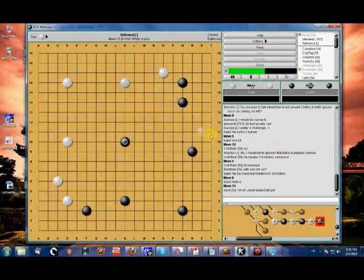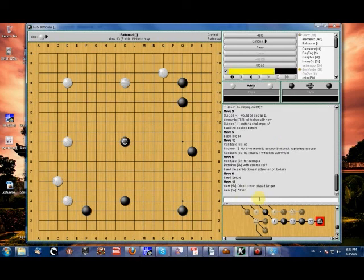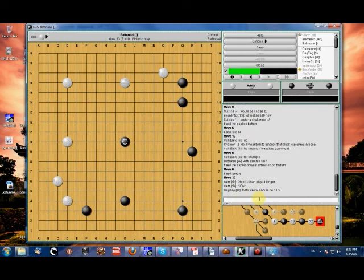If white finds himself playing this way, he's going to quickly realize that he's playing for a large framework while his opponent is also playing for a large framework — and he is one move behind. And that one move is very, very large, as we can see here.